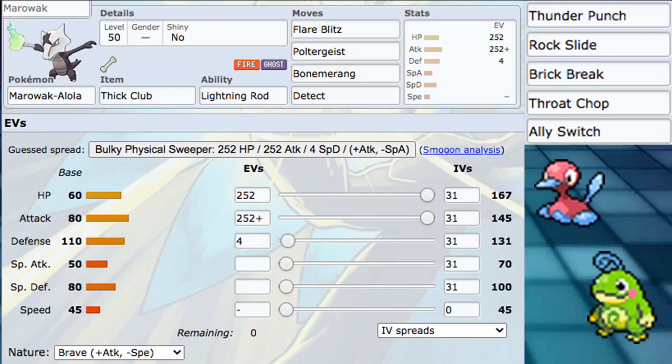For our VGC doubles build, we have ability Lightning Rod - mainly so we can use it on something like rain. You could go Rock Head if you wanted to, that's its other ability giving no damage from recoil on things like Flare Blitz. Lightning Rod is good on doubles though - even if you only have one or two water type Pokemon, it will come up once or twice throughout a few games and you'll be very happy about it. For our item, Thick Club - there's honestly no argument to use any other item. Double your attack, our attack goes up to 145, double it to 290, hitting like a truck with no supplements. You don't need Swords Dance, you don't need anything - Thick Club is just hitting them hard.